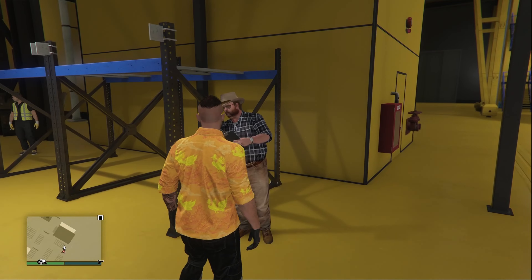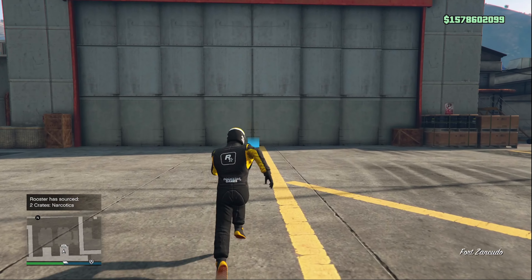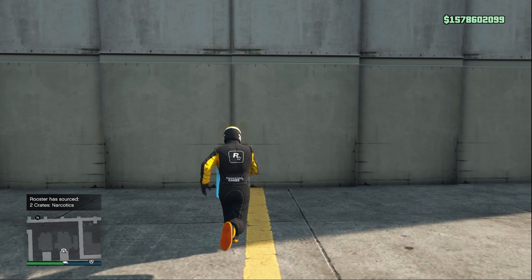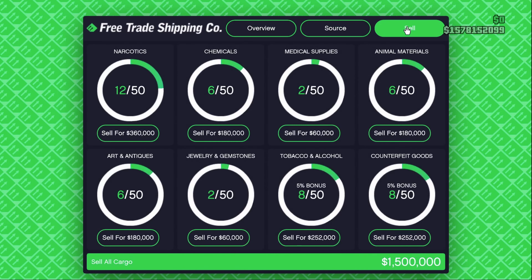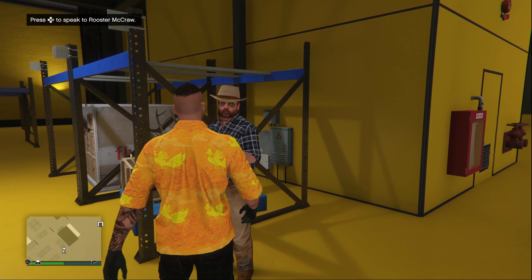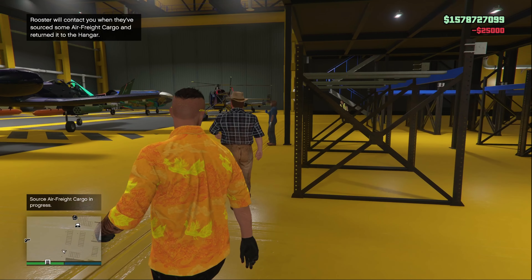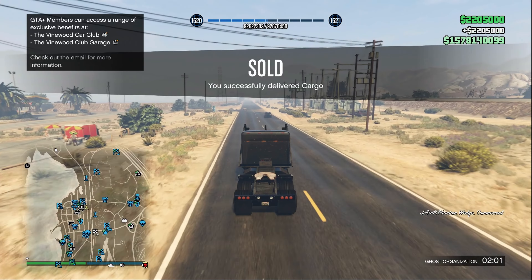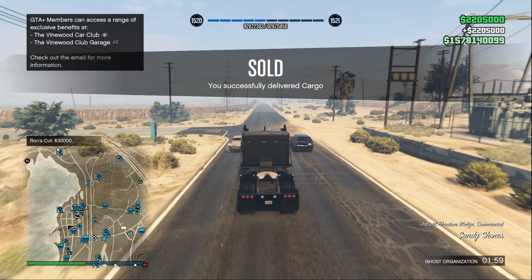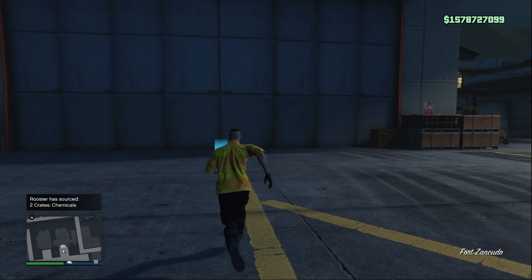This week in GTA Online, Rooster is guaranteed to bring back two air freight cargo crates every time you send them out sourcing from your hangar. In this video, I'm going to show you how to fill your hangar completely in under an hour using this very simple trick, which bypasses Rooster's 48 minutes to deliver the goods, with him sourcing two crates every two minutes. This can then be sold on for around two and a quarter million if sold in a full public lobby.